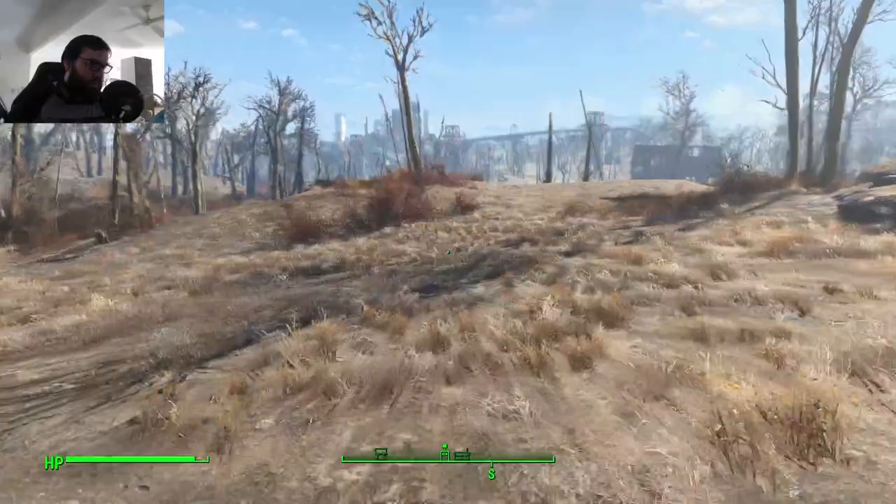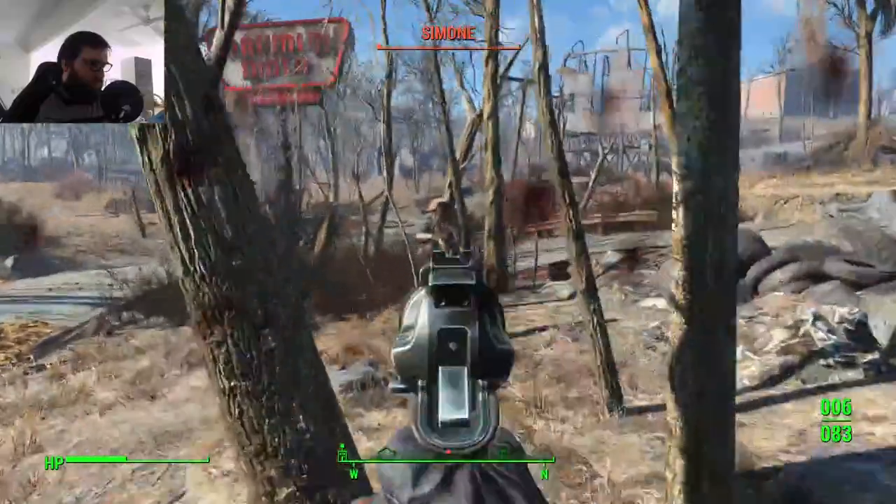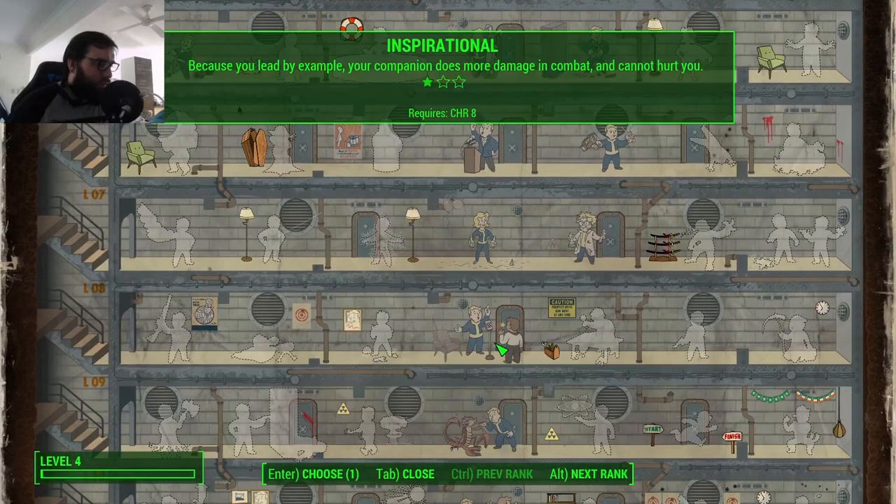I cleared through the rest of the museum and met up with Preston and the gang. They said they still had raiders outside, and normally I would leave this for the Brotherhood to steal later in the run, but why wait for the Brotherhood when I could be the Brotherhood? Once the Minutemen were sorted, I started on my way to Diamond City. Along the way, I shot up a diner and got the Inspirational perk to make my companions do more damage, because you can never have enough damage in runs like these.